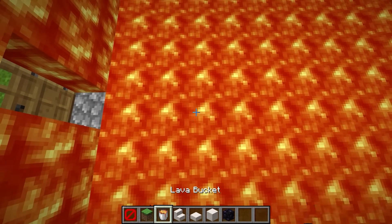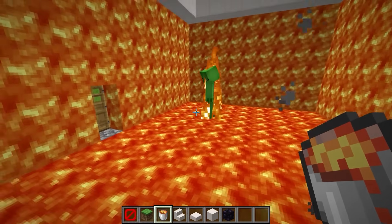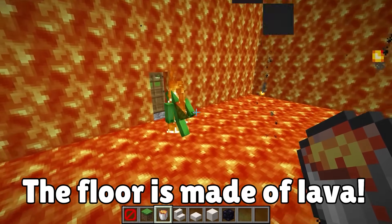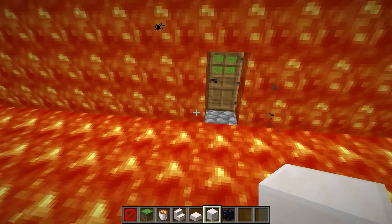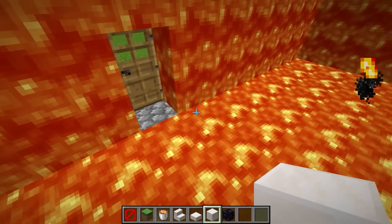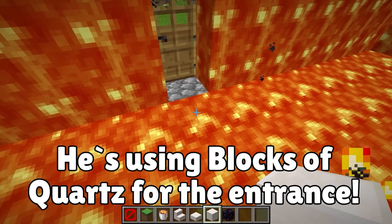All right — we did it! There's nowhere to escape to in here now. Still, we can't live like this, so let's make it a bit more livable. Let's use a nice white color on the floor — how about some blocks of quartz? Let's place some platforms, somewhere we can stand.